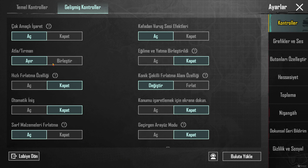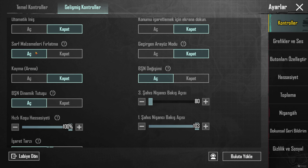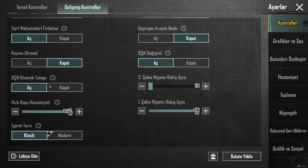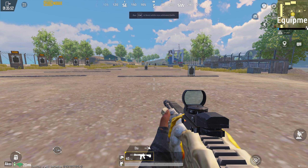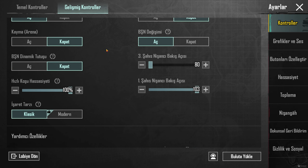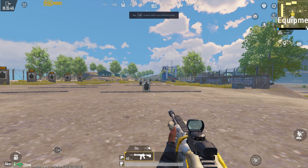Şimdi oyun ayarlarına gidecek olursak, şöyle göstereyim. Dikiz mutlaka açık olması lazım. Kullanmayan varsa sıkıntıyım. Apla Tırman kesinlikle açık olması lazım; emülatörde bildiğim kadarıyla açık olmadığında duvara tutunmuyor. Hızlı fırlatma özelliği bende kapalı. Otomatik iniş kapalı.